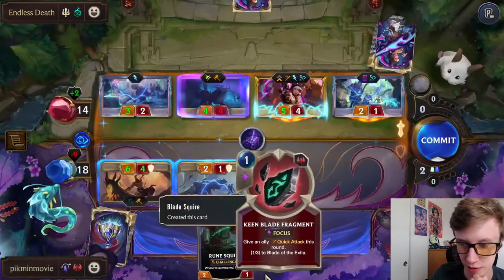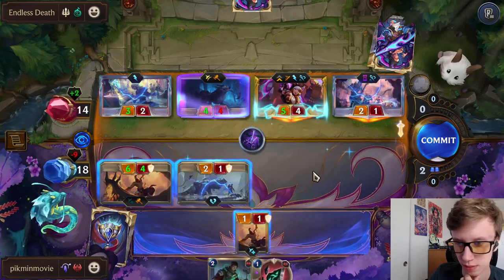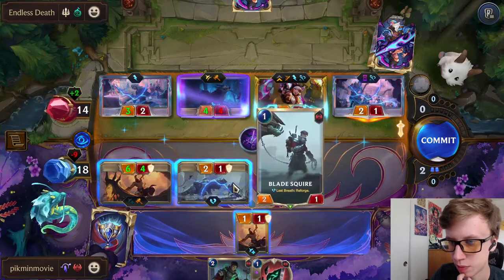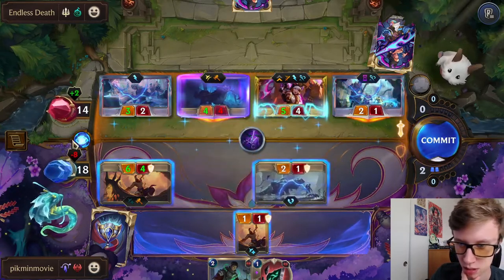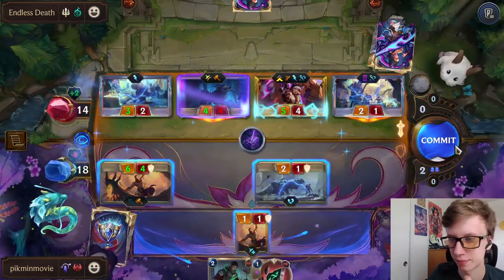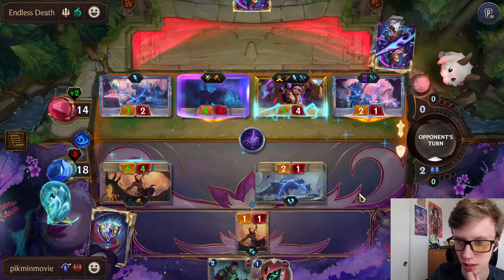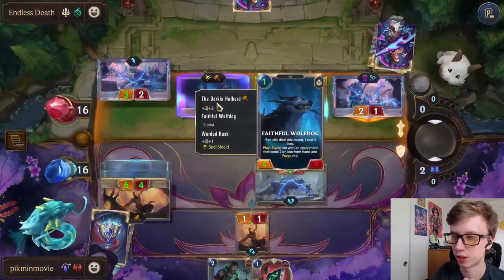We want to put the Blade of Exile on Rune Squire so he can drag Gwen - Gwen's gonna be at five. No, maybe we just can't do that, we might just have to do Carry Your Own Gear. Unfortunate but that's how it has to go. Let's drag into Watchdog/Wolfdog.